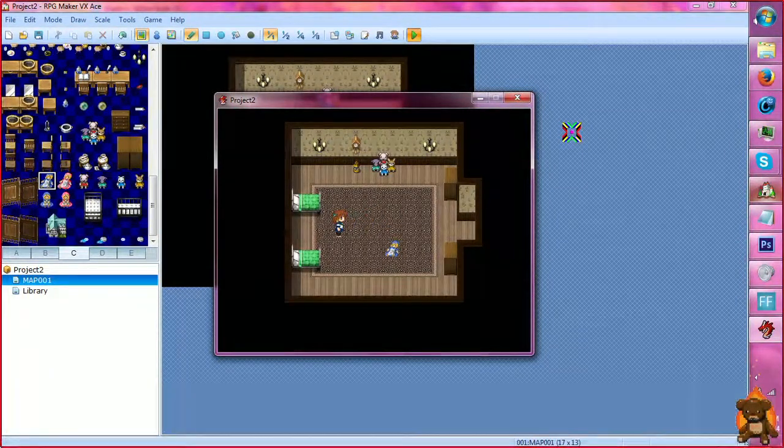Say you have a character and you want them to look like they're carrying an object — in this instance, a lantern. You will need two sprites and a little bit of scripting. Well, not really scripting as much as common eventing. But we'll get to that, don't worry.